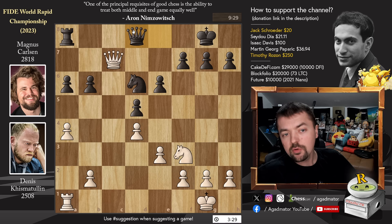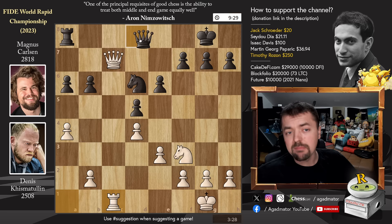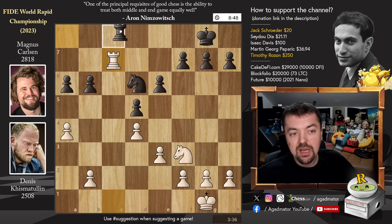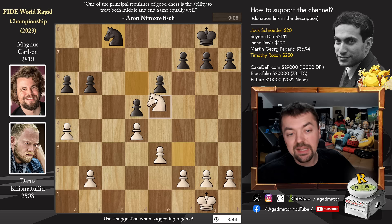Queen to d8, Magnus defends. Now just rook to c1 — Dennis signals he can trade queens, but if you trade queens he gets his rook to an active c7 square. Interestingly, Magnus goes for it: queen captures on c7, rook captures. Now rook to c8, making a trade sort of obligatory — if you attack the knight, rook to c1 results in white getting checkmated. So the trade happens: rook captures, knight captures, and now knight to e5.